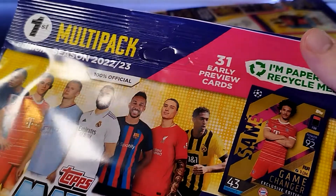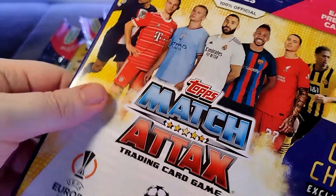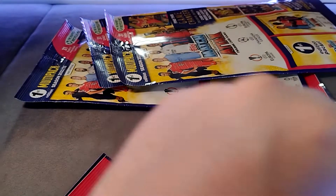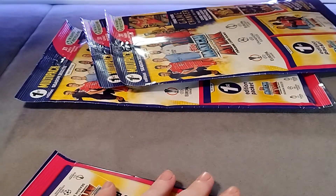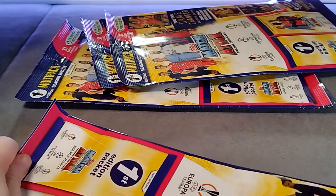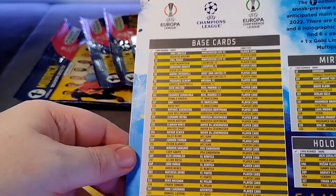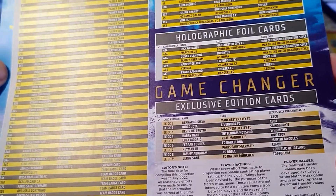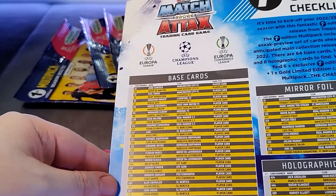We're going to open some of these and see if we can finish off the collection. There's 31 cards to collect. I'm not overly worried about finishing this collection, I will say that, but if we get the whole collection, great, we'll add them to the binder and they'll be all good. In here this has got the base cards checklist, the holographic foils, and the game changers for this collection.